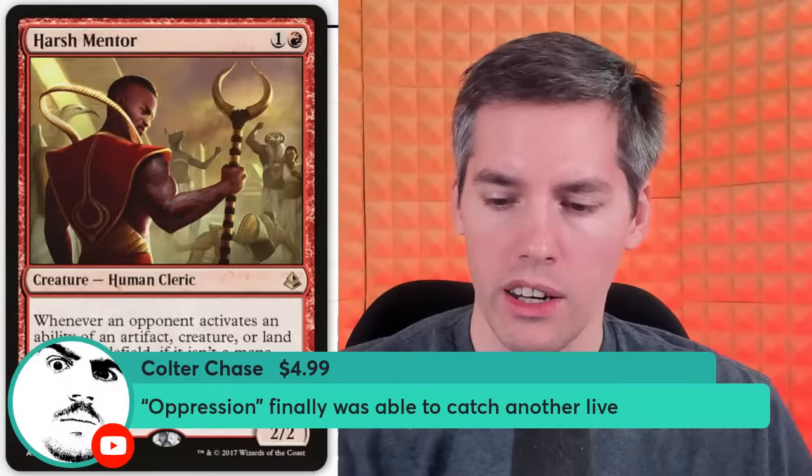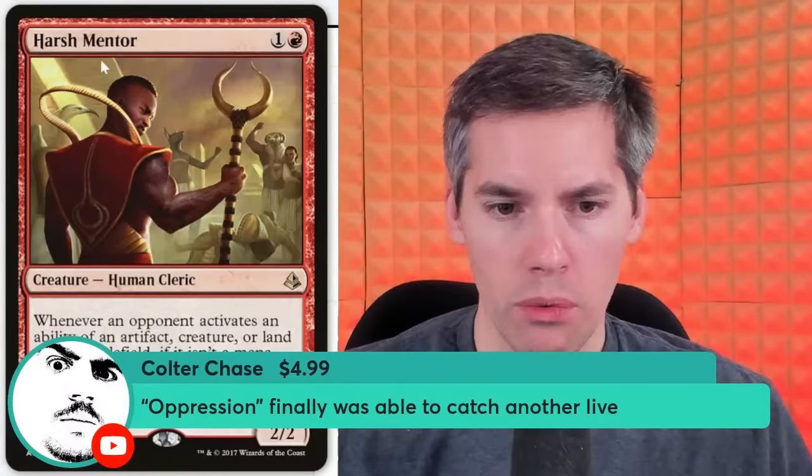Coulter Chase — it's Oppression. Finally was able to catch another live stream. Welcome, Coulter. Oppression is a black, black, 1-generic enchantment. Whenever a player plays a spell, that player discards a card from their hand.